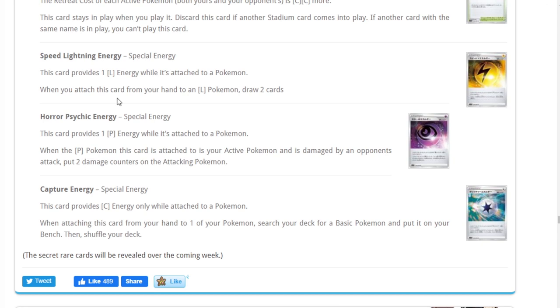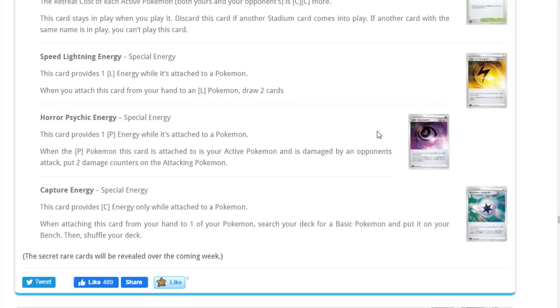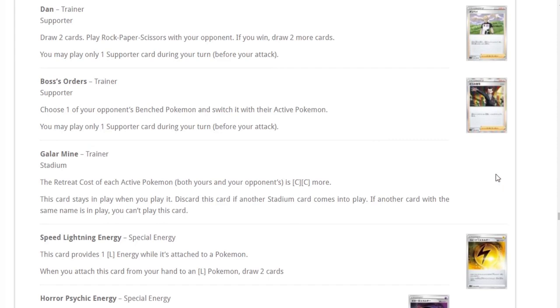Speed Lightning Energy — when you attach this card from your hand to a Lightning Pokemon, draw two cards. We have great Lightning decks right now: Pikachu & Zekrom, and the new Toxtricity card. It is a special energy, which means it triggers Guzma & Hala, making Pikachu & Zekrom even better. Being able to Guzma & Hala and then draw two cards is just amazing. Speed Lightning Energy is another excellent card.